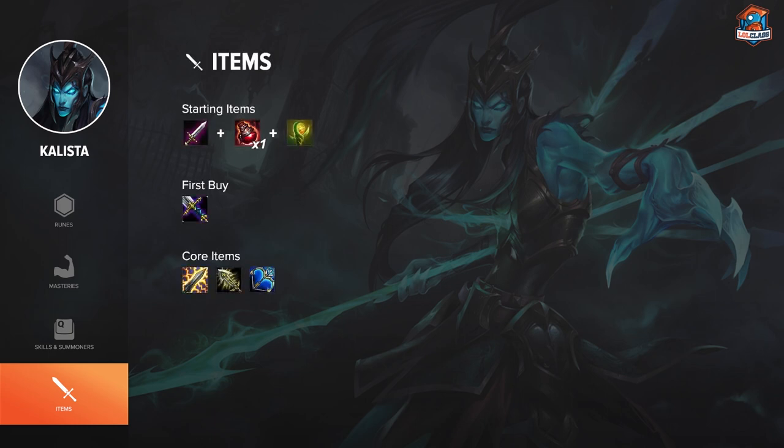The other build you can go is the standard IE into Shiv into Bloodthirster or Last Whisper build. This is something you want to do when you really need a carry and you're going for that late game, because Calista's biggest spikes come from her mid-game power, and IE into Shiv doesn't really augment that very well. But it is something that's very strong once you get to 3, 4, or 5 items. So if you're going for the late game, go IE Shiv into Last Whisper.